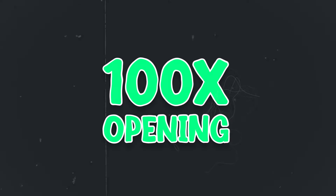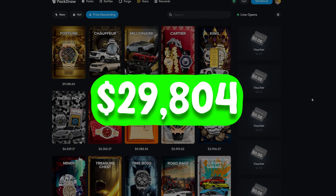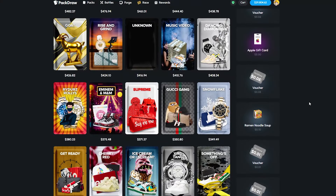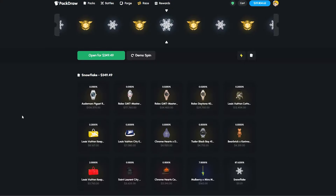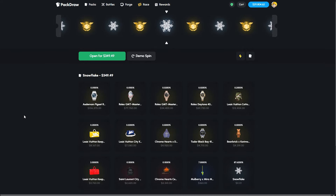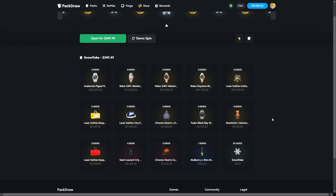Ladies and gentlemen, we are going for our first ever 100 times opening here on Pack Draw. We have twenty-nine thousand, eight hundred and four dollars in the balance. The case I've selected is the Snowflake case — it is a bit more of a high-risk one, but there is some crazy top-pull potential, and if you get a few golds each battle you're going to be making a lot of money.